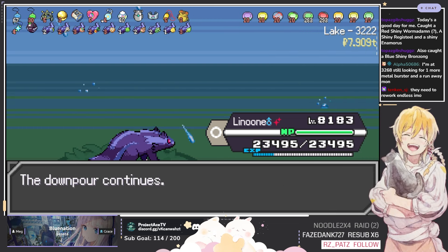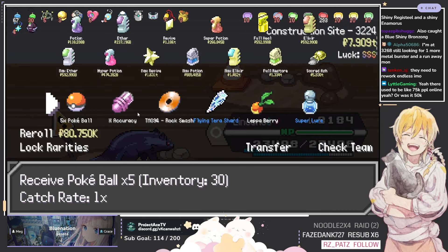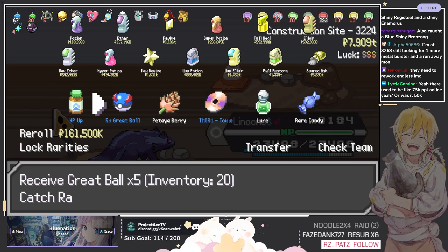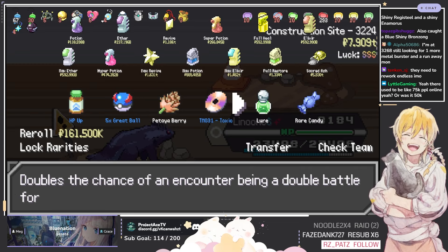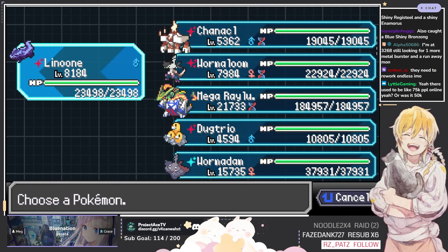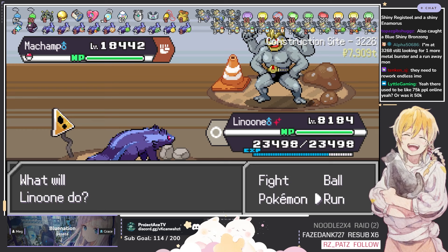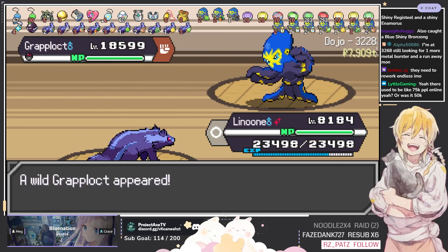They need to rework Endless in my opinion. I'm pretty sure that's like their main priority right now. I think the token system is basically the main issue for a lot of people. The main thing is basically the meta for how Endless is operated — late stage, you're basically forced to use some type of chip damage or Metal Burst, and then you can't really play it how you would normally play. Any build you craft for the beginning of the game becomes redundant. They definitely need to rework Endless in a way that makes the game more engaging instead of just a linear path to one type of play style.